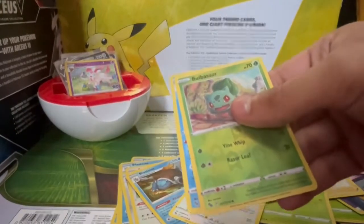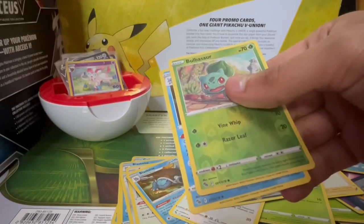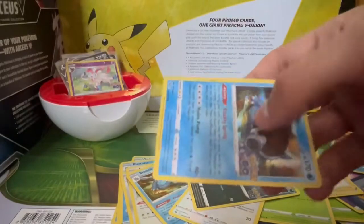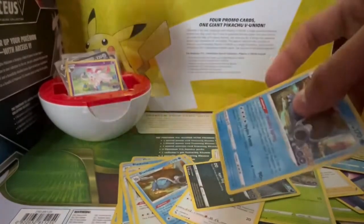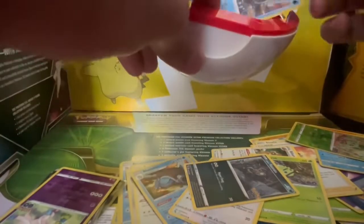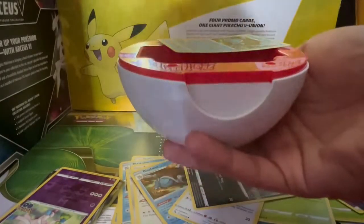It's a Blastoise — you see it? I'll keep you there. But I don't want to rip it. You'll die right here though — you're going to get pronged. This box sucked. Don't get this box.